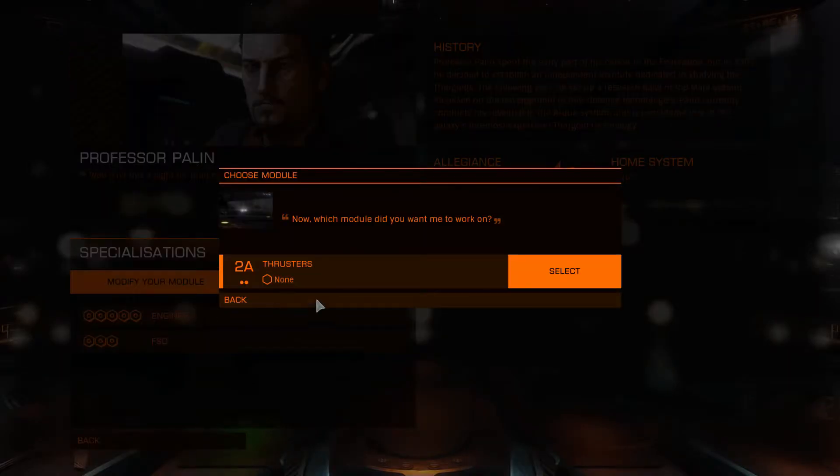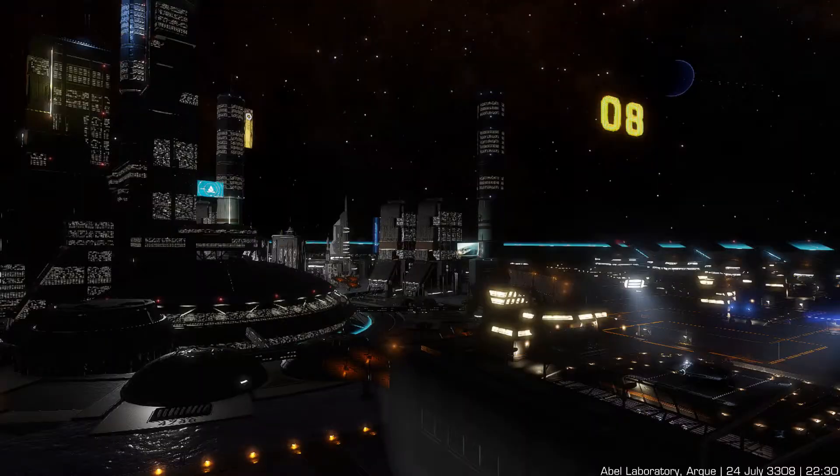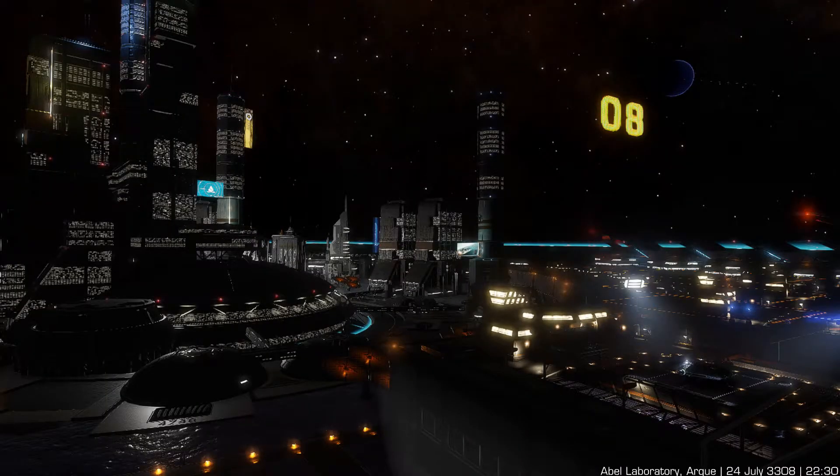You can increase your reputation, also referred to as grade access, by engineering modules at an engineer's workshop. There are also secondary reputation gains for each engineer, and the method varies for each one. This can be a good way to gain access to grade two or three without using materials, but it's not required.